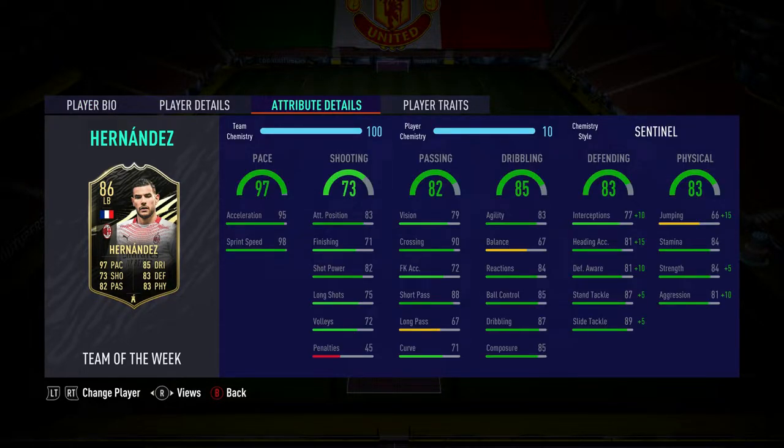Let's take a look at his in-game stats. On his card he shows 97 pace, but in-game that's 95 acceleration with 98 sprint speed — beautiful. You could max him out with an Anchor if you really wanted to. I chose Sentinel because it gives him plus-10 defensive awareness, plus-15 heading accuracy, and plus-10 interceptions. The Anchor isn't as good for this role, and Shadow focuses somewhat on defensive awareness and interceptions. There's no real point maxing out pace when 98 sprint speed and 95 acceleration is already fine.